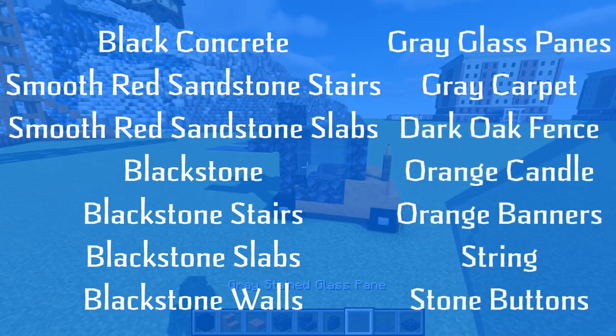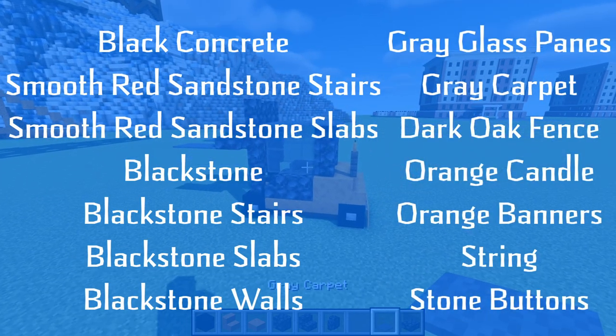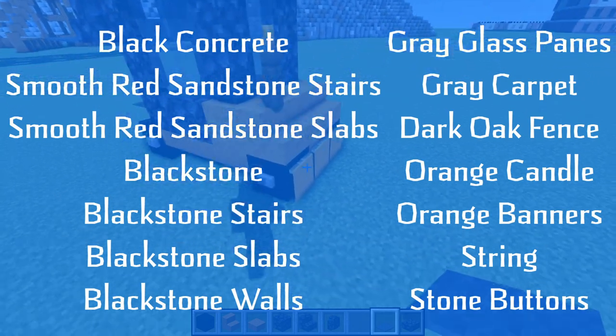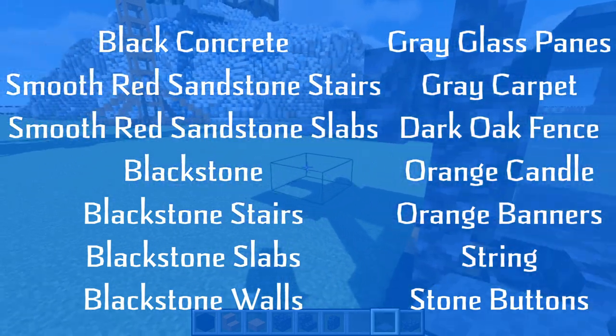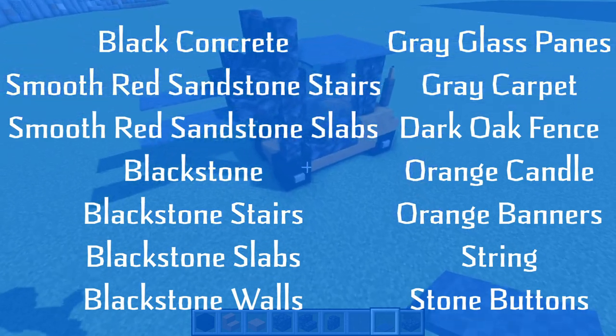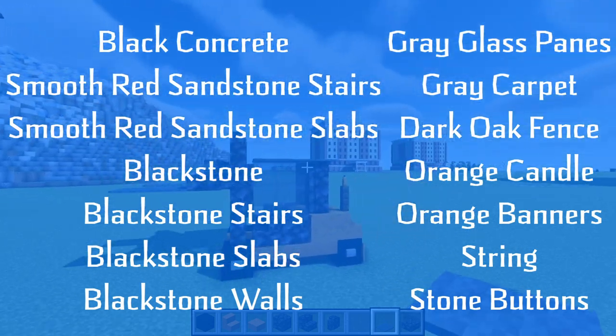We will also need gray stained glass panes, gray carpet, a dark oak fence, an orange candle, orange banners, and some string as well. We will also need stone buttons for the wheels as per usual.